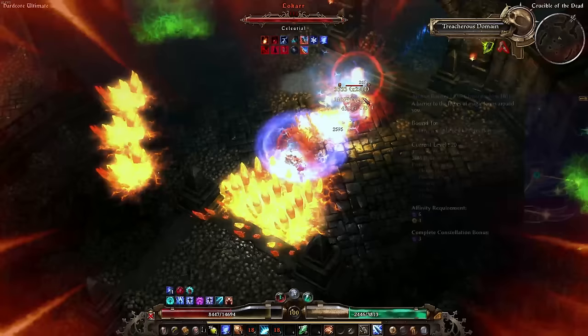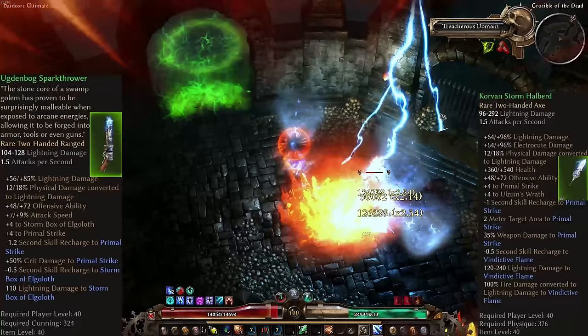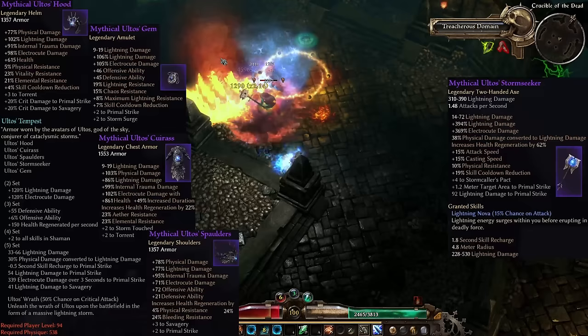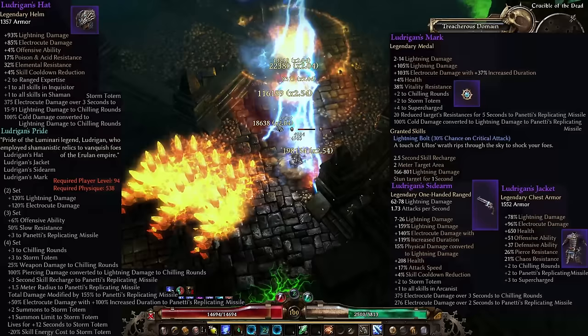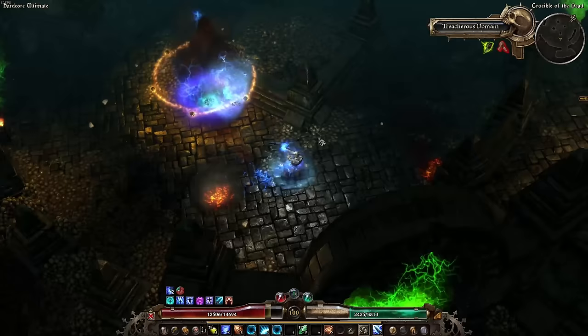For itemization, the only thing you need to get this build going is either the Ugdenbog Sparkthrower for ranged, or the Korvan Stormherald for melee. For everything a beginner build needs to do, including Lokar, these weapons combined with some faction gear and whatever you find on the way is good enough. For actual endgame content, the random drop Ultos set is what you want to build around eventually, or alternatively switch to a totem build and play the Ludrigan set. For attributes, make sure to have enough armor, enough Spirit to equip rings, and enough Cunning to equip guns if playing ranged. Any spare points should go into Physique for HP and DA, or Spirit for damage and energy regeneration.